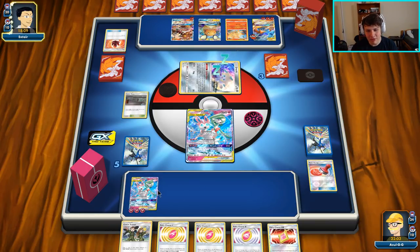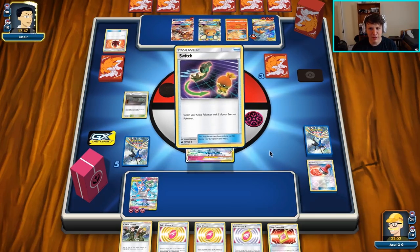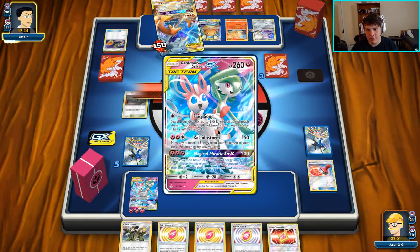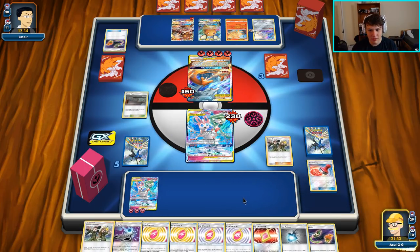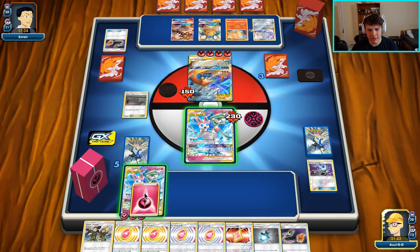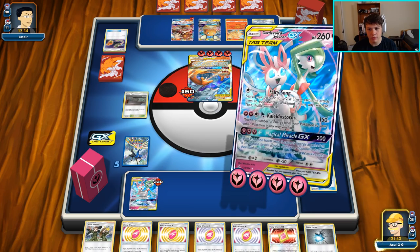They could bring up Heatran and hit this thing for 130, but we could GX attack them — though they'd have Outrage. We're just in a bad spot. The Ninetales adds a whole other level — I've never played this matchup when they've had Ninetales too. There's the Switch; they're going to Reshizard. They're going to go with Flare Strike. We do get a Switch off Coach Trainer — energy spinner for one. Great Potion doesn't really save anything, so I'll attach to the bench and Switch into the one on the bench, then knock out with Storm, leaving energy on the active.